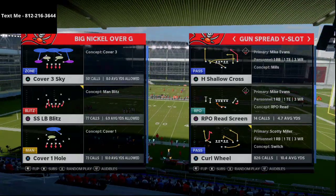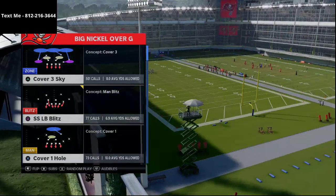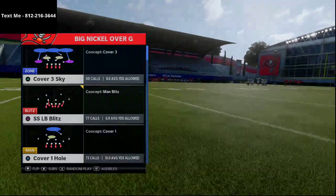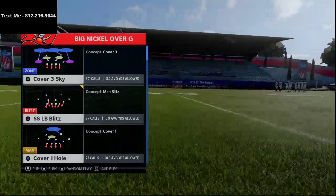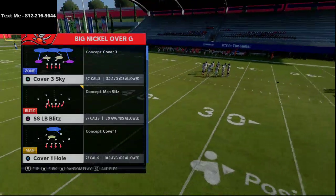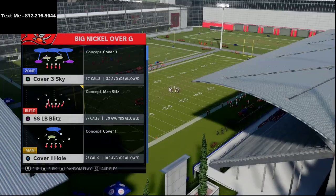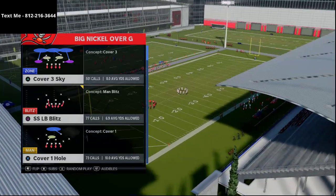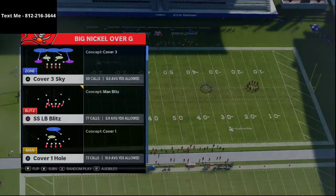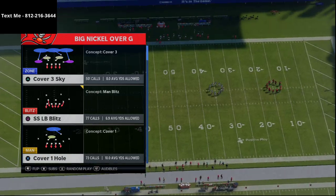I base my offense out of a philosophy called the Air Raid, which is prevalent in college and becoming more prevalent in the NFL, especially with Cliff Kingsbury at the Arizona Cardinals - which is why we used his playbook. As I've been playing Madden 21, I've noticed that the Cover 3 Invert is very difficult to beat.